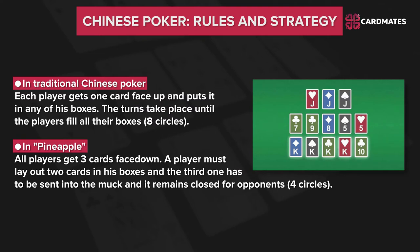In traditional Chinese Poker, each player gets 1 card face up and puts it in any of his boxes. The turns take place until the players fill all their boxes — 8 circles in total. In Pineapple, all players get 3 cards facing down. A player must lay out 2 cards in his boxes, and the 3rd one he has to send to the mug, where it remains closed for opponents — 4 circles in total.